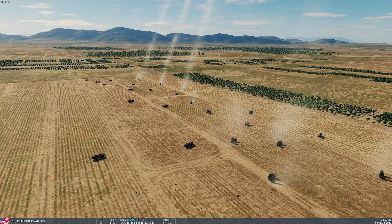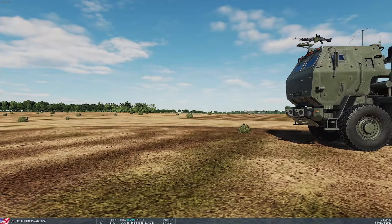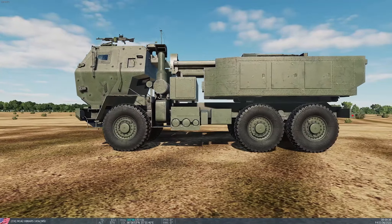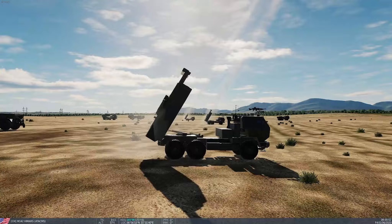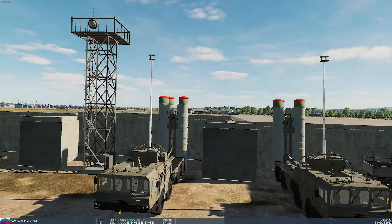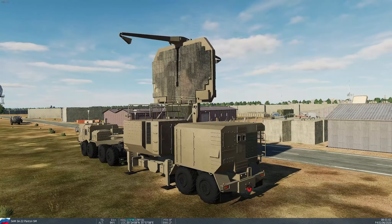What's up everyone? Good morning from the beautiful Texas Panhandle this Monday morning. I've got a good one for you today — a showdown by request. We're showcasing the United States HIMARS, or High Mobility Artillery Rocket System, with ATACMs — Army Tactical Missile System — versus the S-400 Missile Defense System, better known as the SA-21 Growler.